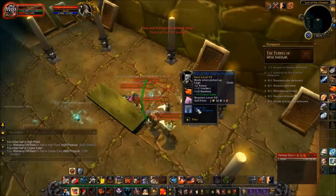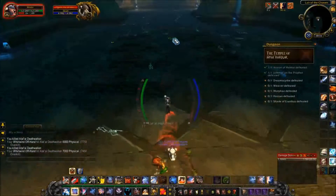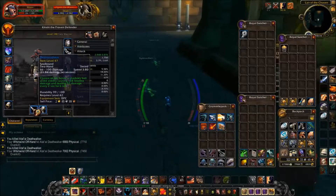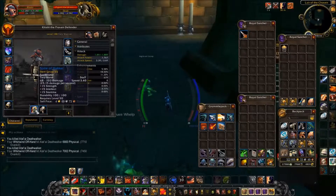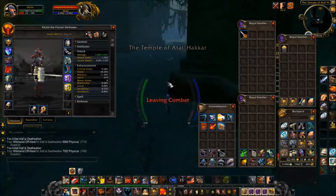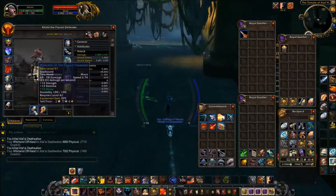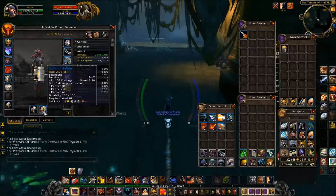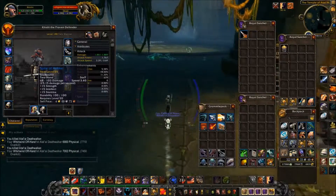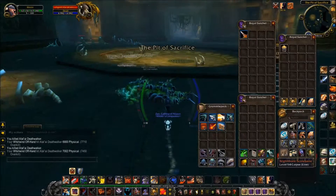One-handed mace — do not want. And caster legs — no. Speaking of which, I can replace this sword with this. That's what I always check for with two-handed classes — I have to swap hands with the weapons I have to make sure I'm doing as much damage as I can. With this, my top damage is 1889, but 2041 like this.